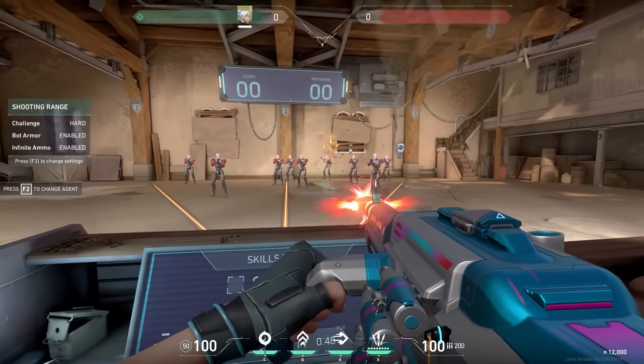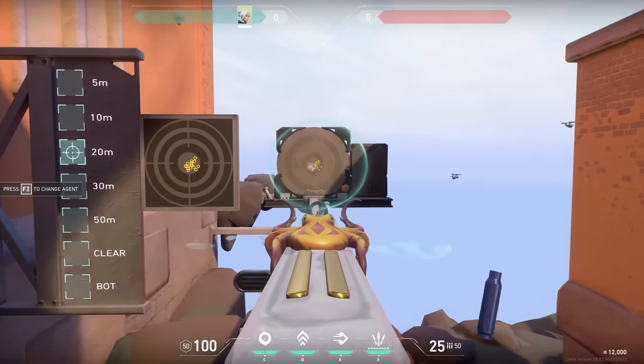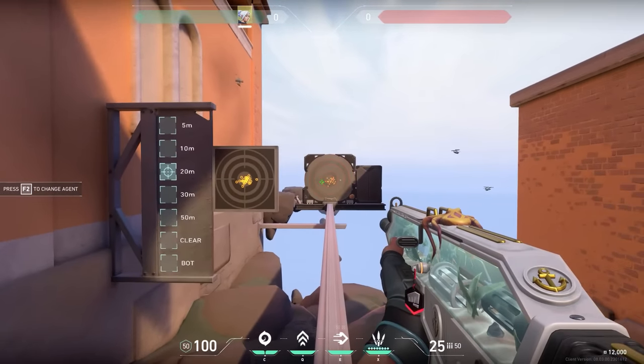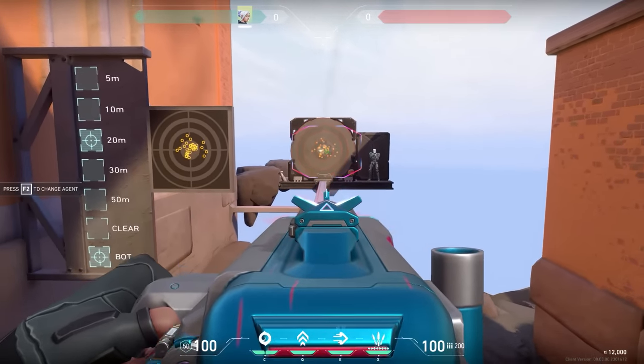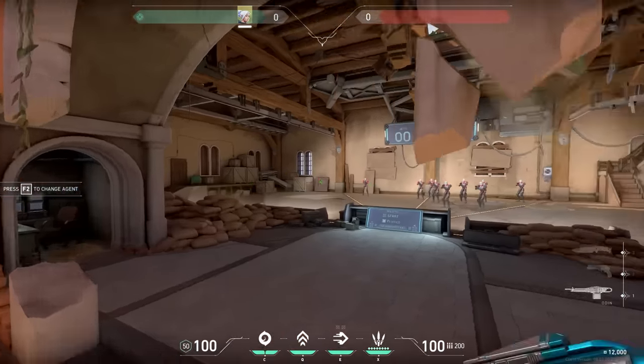Next gun, the Odin. This gun has a unique mechanic that not a lot of people know about. Usually, aiming down the sights is not the way to play Valorant — if you use a Vandal, for example, and you aim down the sights, your fire rate will go down, and that's not very good. But with the Odin, this is completely the opposite: if you aim down the sights with this weapon, your fire rate will go up and your spray is way easier to control. So the tip — try to aim down the sights when using this gun.